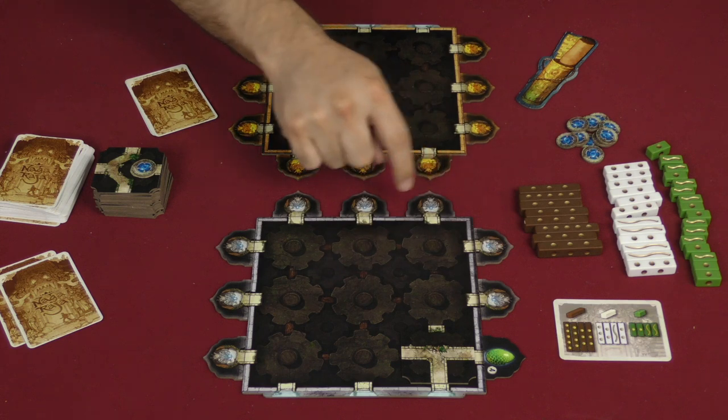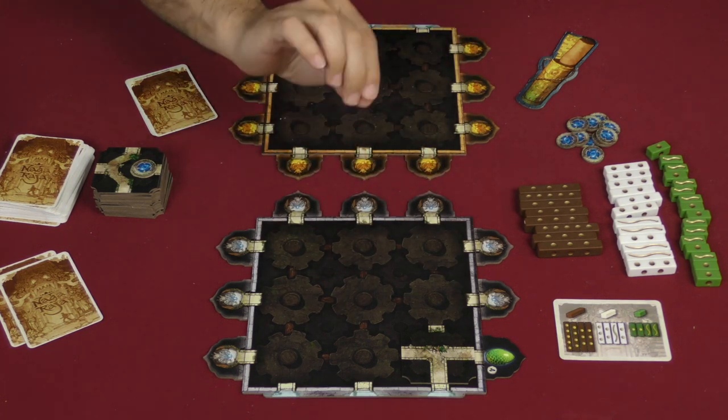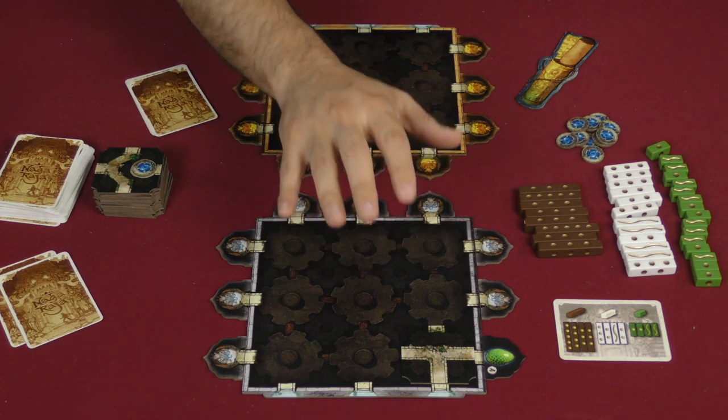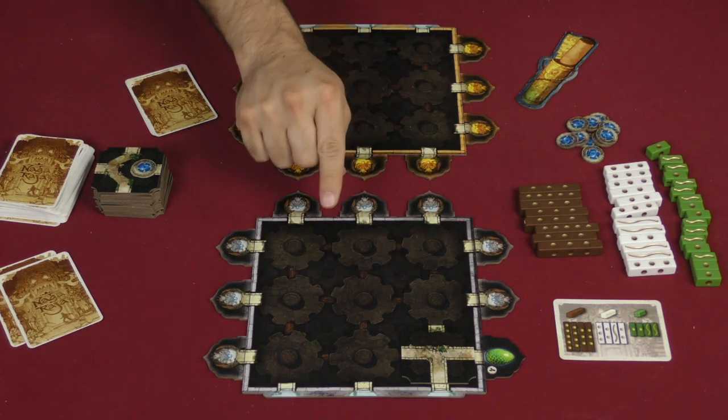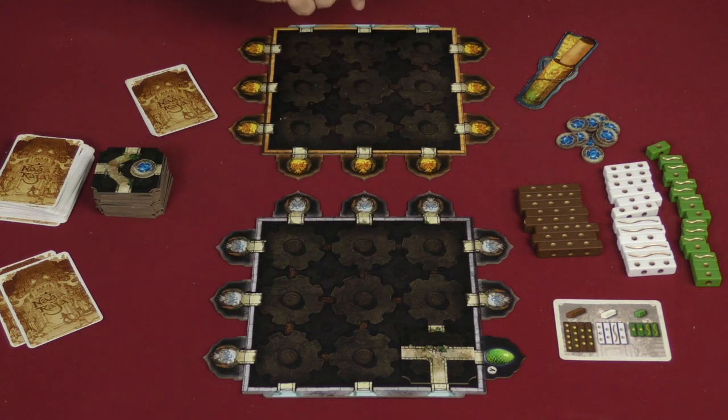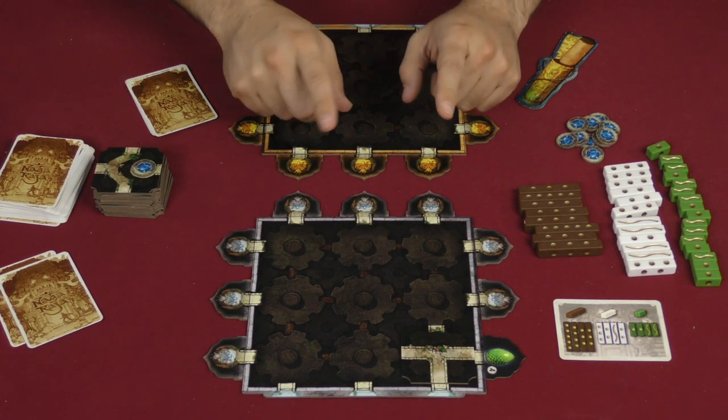However, of all these tokens, there are three that are cursed — they are sixes, so they're very strong at six victory points. But if you ever have all three of them revealed, you are eliminated from the game and your opponent simply wins. So you have to be careful about that.